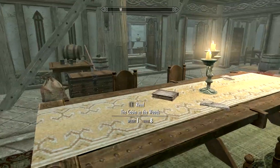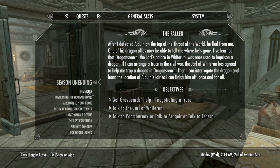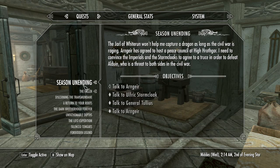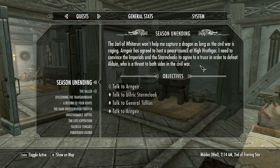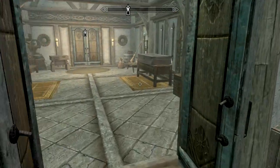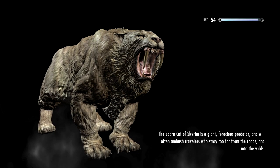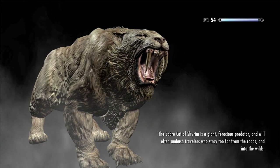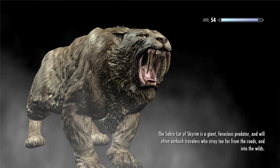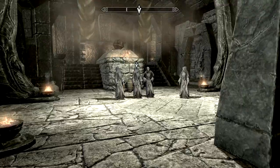Meanwhile, quest-wise, I've got Season Unending and The Fallen, which are both saying talk to Arngeir and get this peace council going so we can trap the dragon. I'll have the ladies stay here for a while and I'm heading up to High Hrothgar to get this show on the road and get this political crap out of the way.